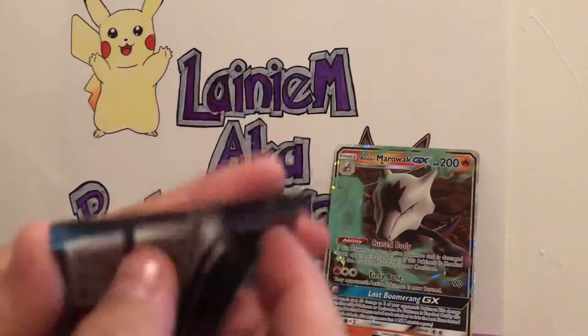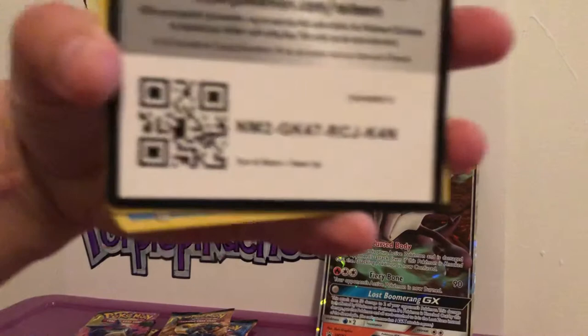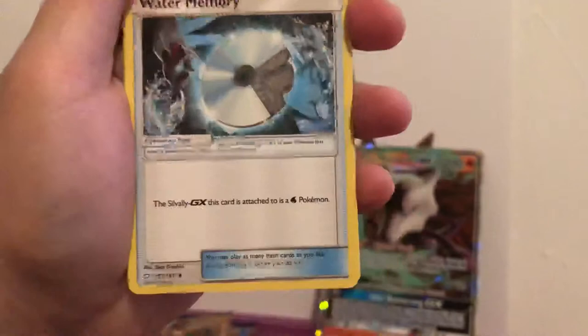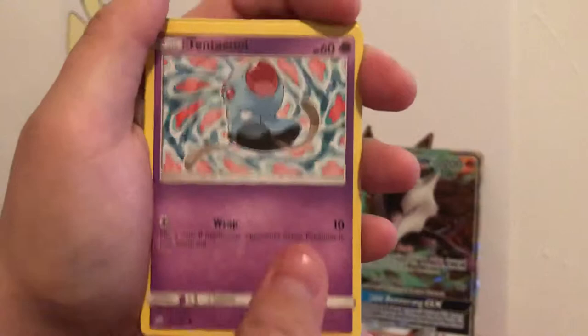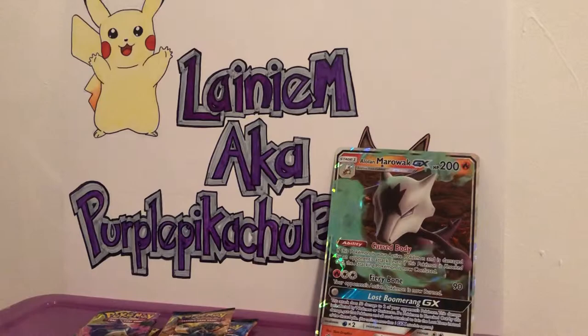This is the last Team Up pack from the Marowak GX box, but I still have the extra three Team Up packs and the Unbroken Bonds. Here's the code card on that Team Up. We got a Fairy card, Omanyte, Water Memory, Golduck, Froslass, Dratini, Tentacool, Ponyta, Alolan Grimer, a Reverse Holo Farfetch'd, and a Galvantula. But fear not everyone, there is more.